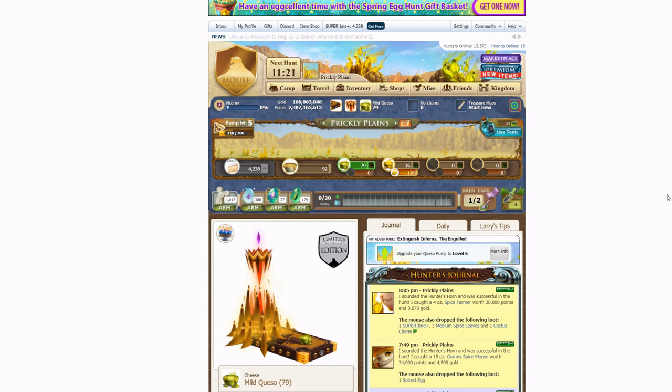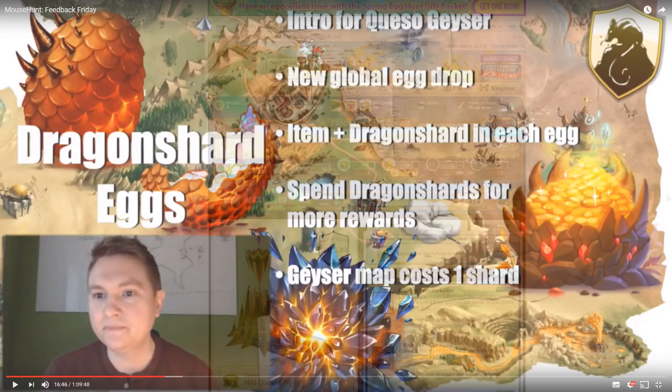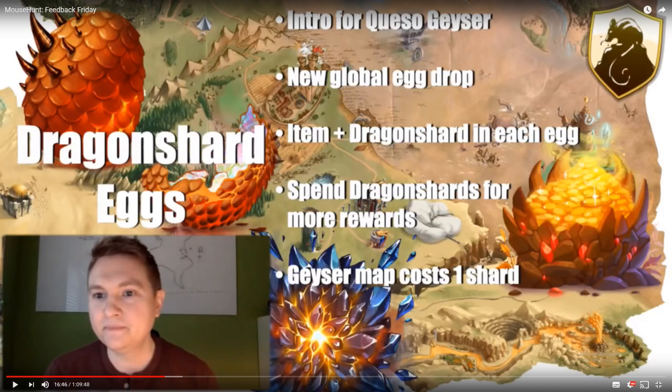And now, without further ado, let's start with today's video. This week's Feedback Friday gave us a better idea of the upcoming mini-event that is due to start soon and end right at the launch of Queso Geyser. The upcoming mini-event will last for about a week and will drop the new Dragon Shot eggs at a rate of about 1 egg every 5 catches.